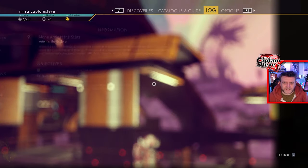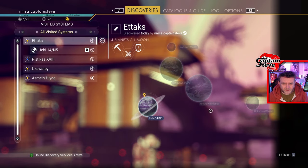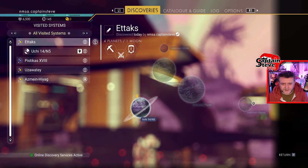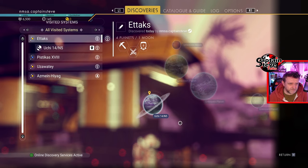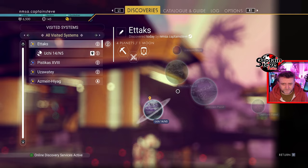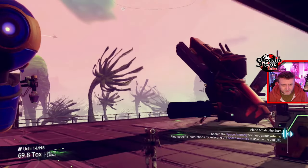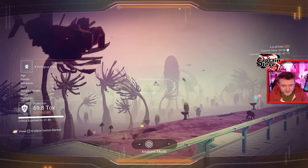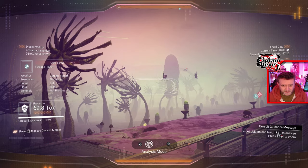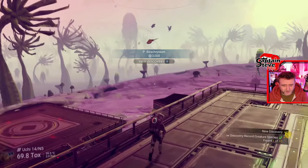How many planets are inside of this system? Let's go to discoveries and have a quick look-see. We've got quite a few planets — one, two, three, four planets inside of this system. Maybe we should go check out a couple of others. I do like these giant bird-like creatures — they're pretty, aren't they. Let me give one of them a quick scan. There we go, gnarly creature.